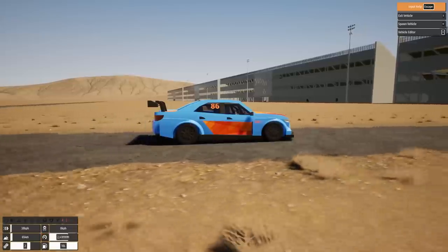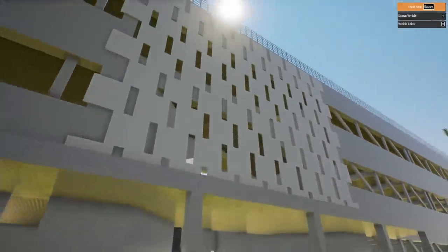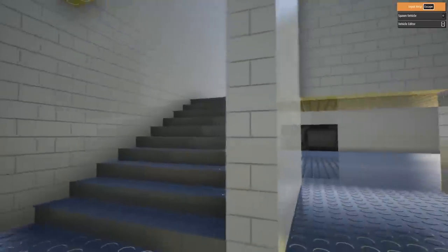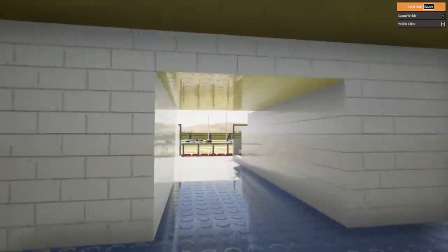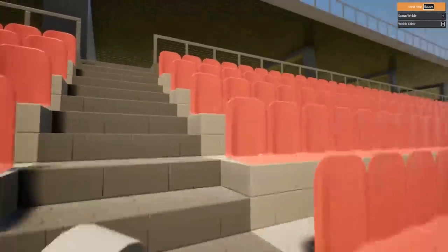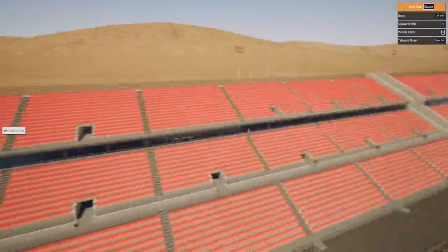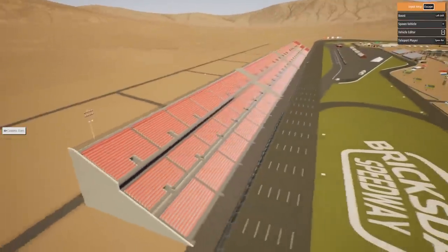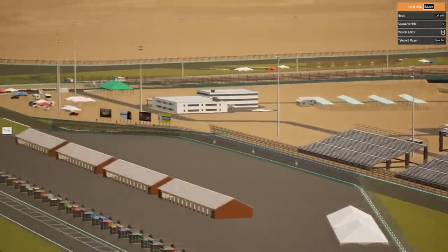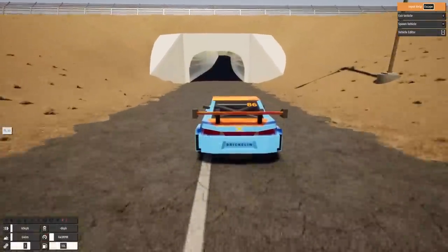Here we are at what I'm assuming is the front stretch. You can fully use the grandstands — that's a neat little touch. You can walk out, probably have concessions down below. If you walk up the stairs you can fully go out into the grandstands and check out the views of the speedway. This is amazing — I've been to many speedways, and the feeling you get when you first walk out and see the track is very similar to this. The sight lines are actually pretty good. It goes up into several tiers and is to scale, with all the individual seats.